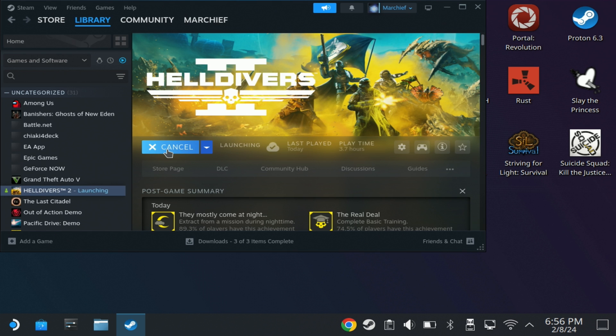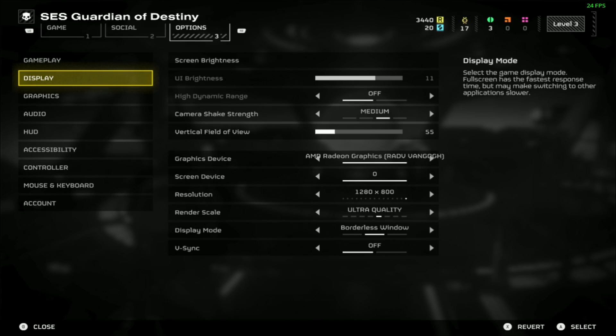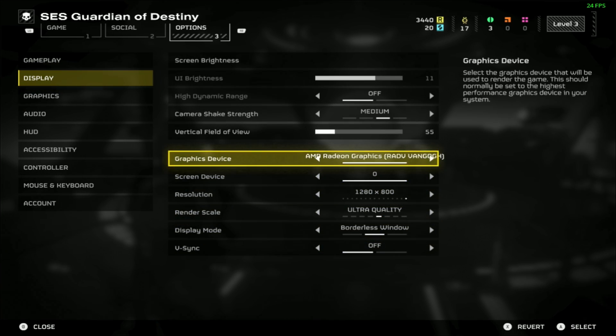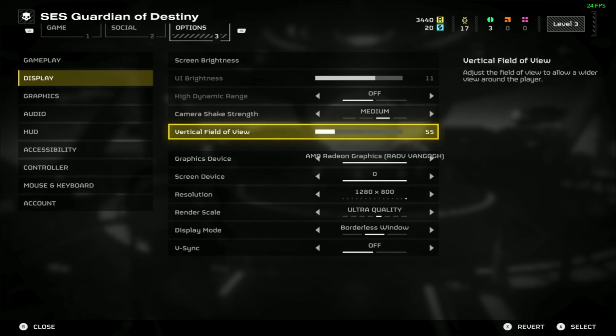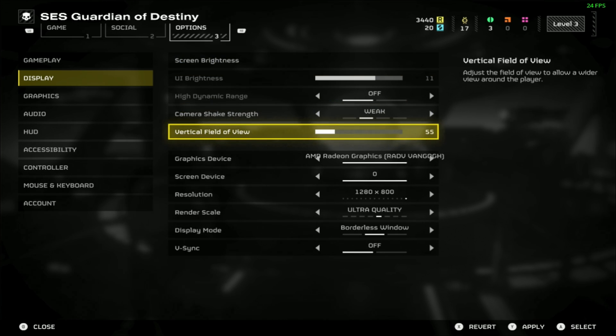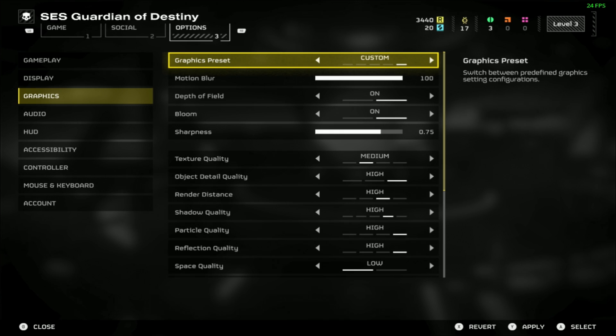But once we've got that set up, unfortunately it still doesn't work in game mode, but it is working in desktop mode. In desktop mode, the best settings we found are to set weak camera shake length, ultra quality render scale, and full screen on the display side.